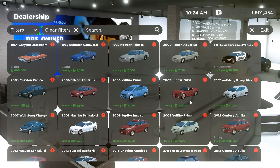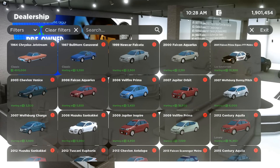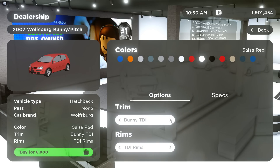Then we have the 2007 Jupiter Orbit. Here we have the base model and the Redline model. Then we have a 2007 Wolfsburg Bunny/Pitch. We have the Bunny TDI, Bunny 2.5 liter, the Pitch RVR6 URT2, the Pitch GT, the Pitch RVR6, and Bunny TDI.